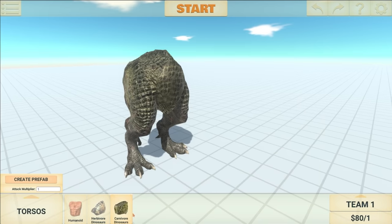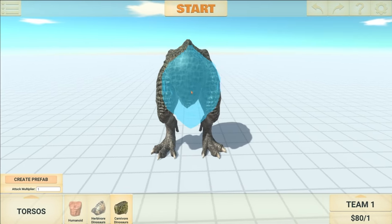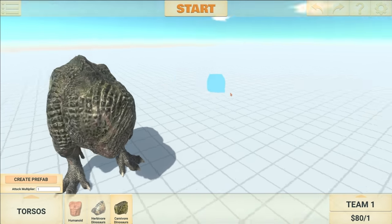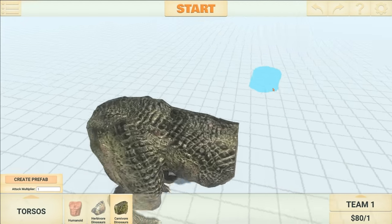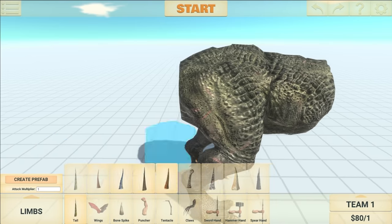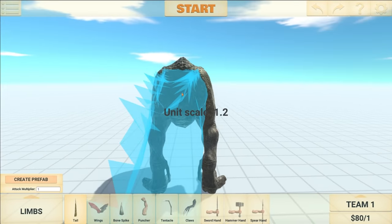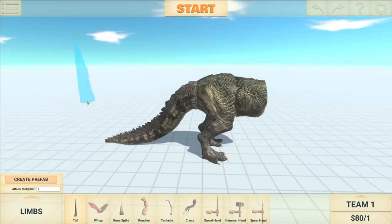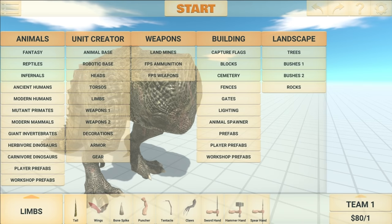The next thing I'm going to add is the T-Rex body. We are primarily sticking to the Purosaurus and T-Rex here, but mostly T-Rex. What if I change the tail to a Purosaurus tail? That could definitely look interesting. Scale up 1.4 — how does that look? It doesn't look too bad. You know what? I'm sticking with it.